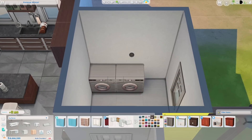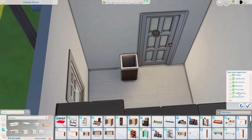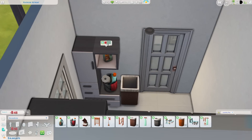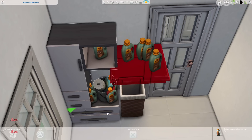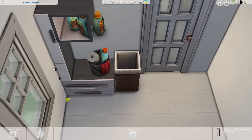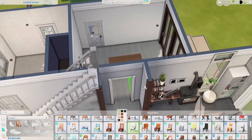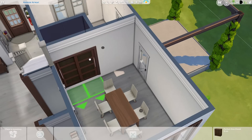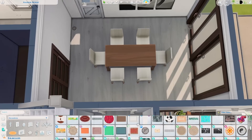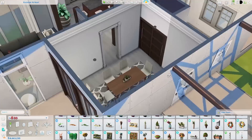Despite wanting this house to be very styled, I also didn't want it to look like a showroom — I still wanted it to have a cozy, homey feel. A homey feel to me means there's a little clutter, maybe a chair that's not placed absolutely perfectly. That's what I was trying to do with the ottoman or poof chair next to the bookcase, and the frames above the TV next to the fireplace. I was just trying to make it look a little less perfectly placed and add a bit of quirkiness while still going for a stylish look.